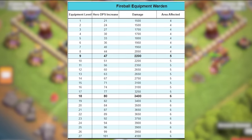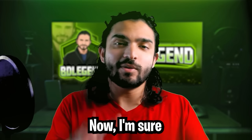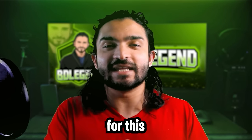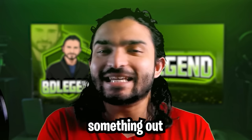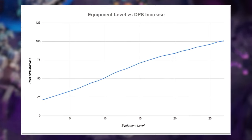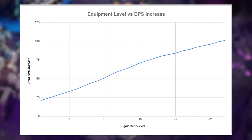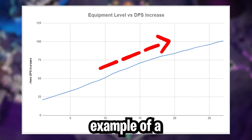Let's go ahead and get into the analysis. First, the stats of the Fireball in a well-organized chart. I'm sure you've already seen the stats for this equipment, but let's go ahead and interpret them so you can get something out of this video. The graph in the background shows you how the DPS scales as you upgrade this equipment, and to be honest, this is pretty underwhelming — something you'd probably see in middle school as an example of a linear graph.